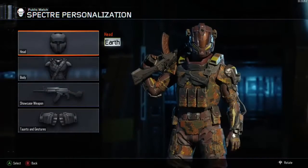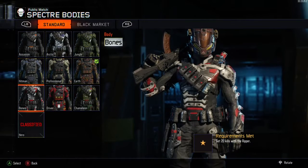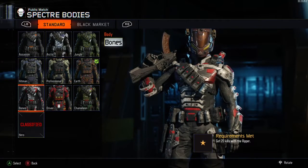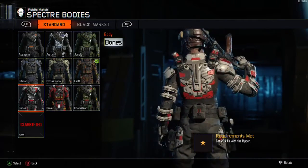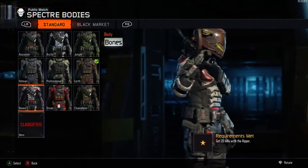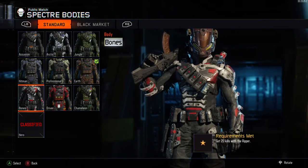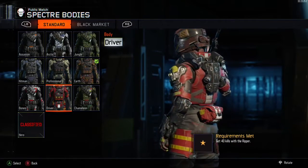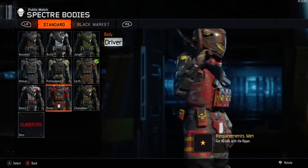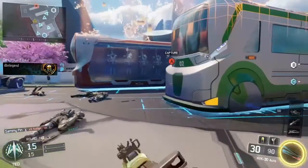Now we can talk about the first specialist challenges. We go back to the body where we need to get 20 kills with the Ripper. You can't do this until you've done the 800 kills - once you've done those it will unlock your chance to do the challenges for the last six items. Then you need 40 kills with the Ripper in total - so 20 Ripper kills, then 40.